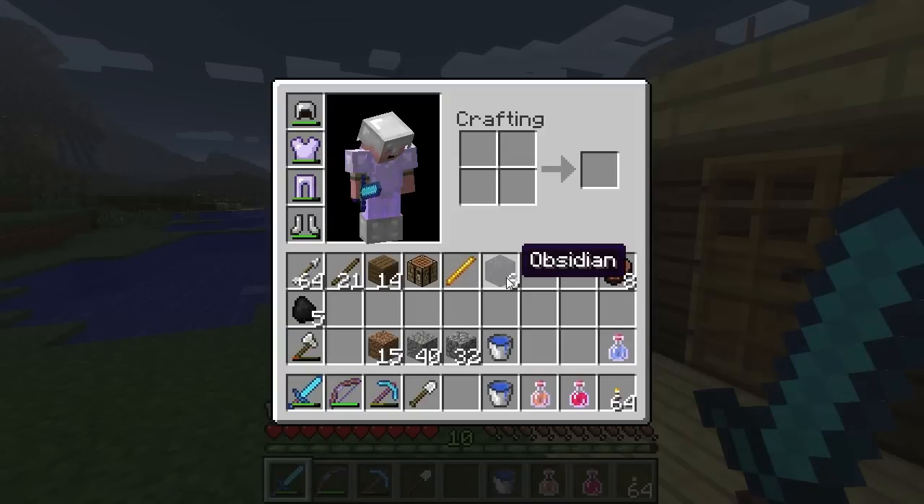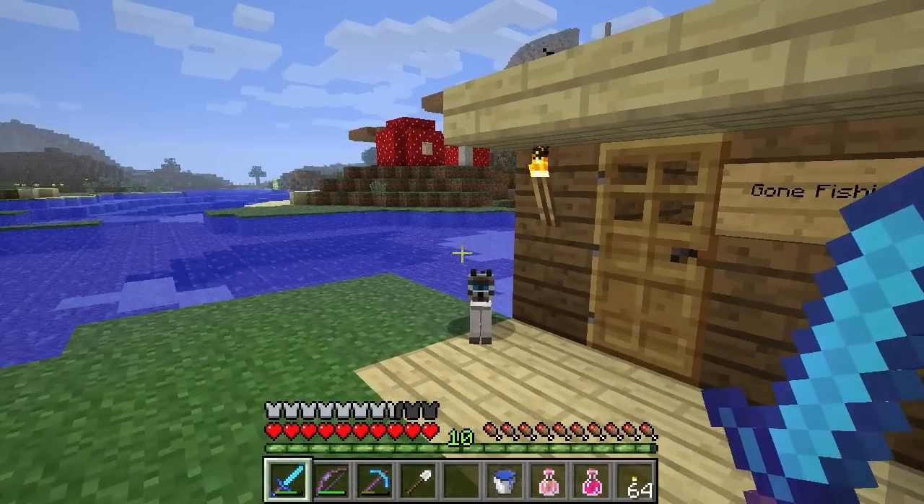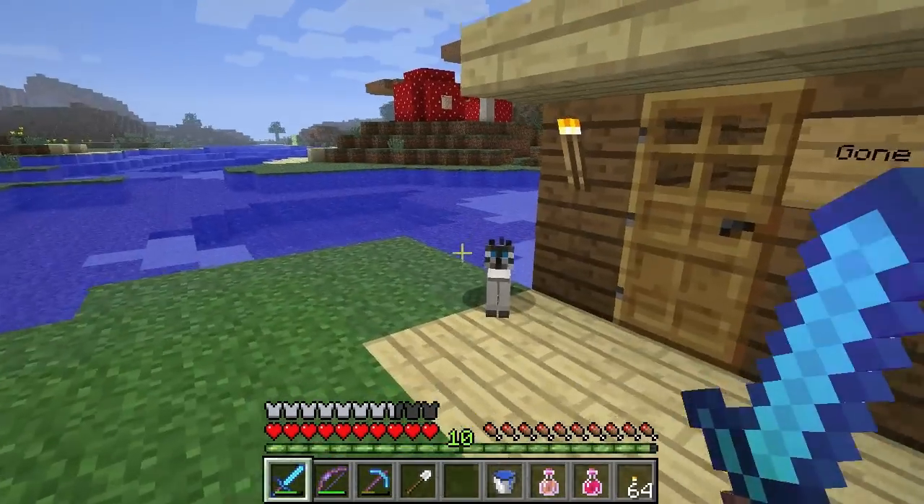I've got my blaze rod for the blaze powder and we'll break that down later, but we need to go out and collect some more obsidian and a couple of Ender pearls. That's going to be about the first two-thirds of this episode, and then we'll craft them up and demonstrate.